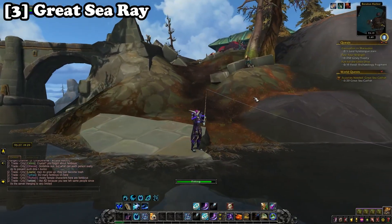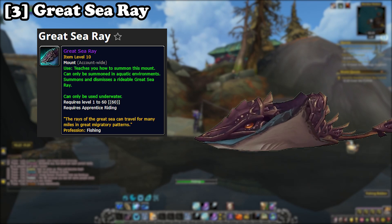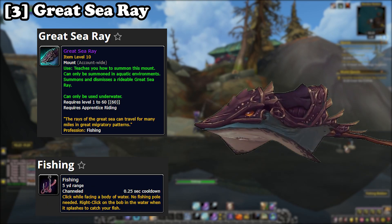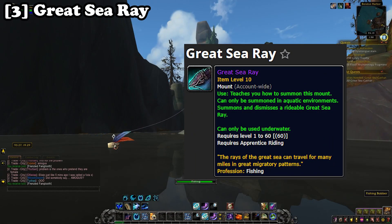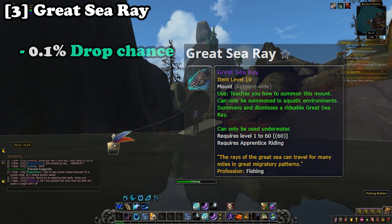Next up at number three we have the Great Sea Ray, brought to us from the Battle for Azeroth expansion. The Great Sea Ray can be farmed through the profession fishing, specifically from coastal waters in Zandalar and Kul Tiras. The drop chance from fishing is around 0.1%, so it is wise to farm the best selling fish from BFA to maximize your gold.